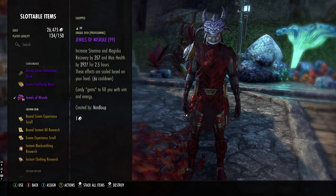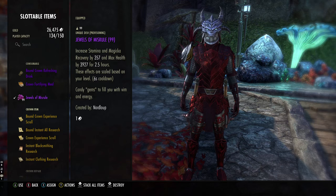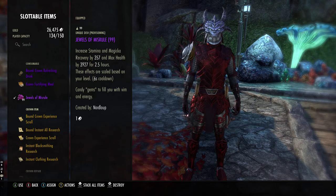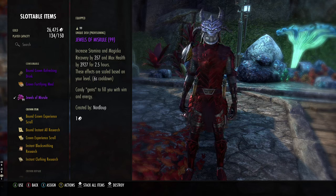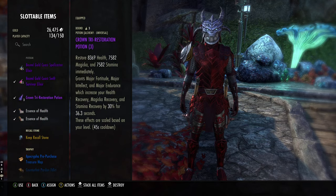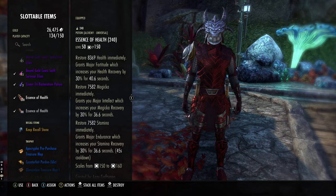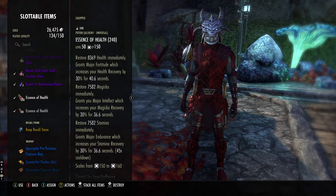Jewels of Misrule gives you max stats and two regens — it is probably the best food for this type of build. There is a gold version called Smoked Bear Haunch; it's stupidly expensive (26k on this character) and only marginally better, so run Jewels of Misrule and your wallet will thank you. For potions, if you're a long-time fan you know it's tri-stat potions — they cover everything. They give you Health, Magicka and Stamina. If you want more specialized potions, Essence of Immovability is very good but can be expensive.